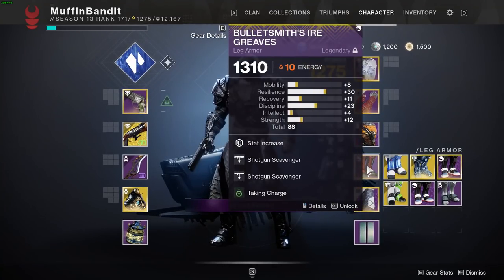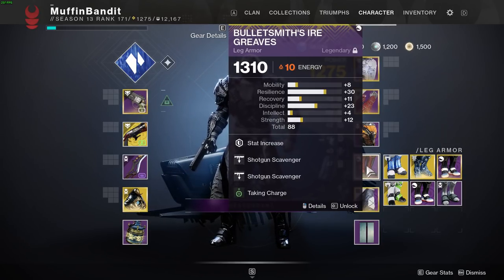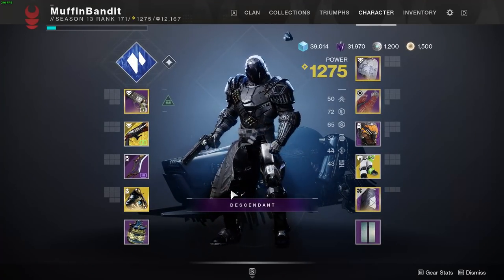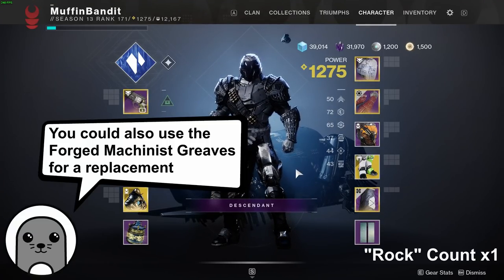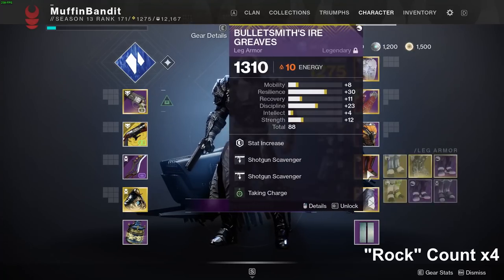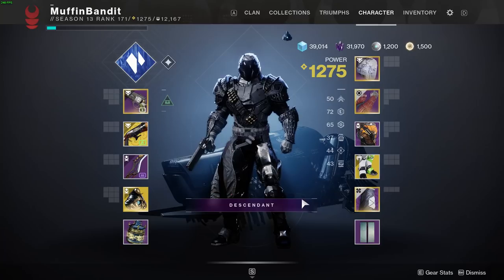Now, let's say you don't have these legs and you don't really do raids a lot. One of the classic things you can do to replace them — easy — Dune Marchers. Dune Marchers works good with everything, and these are obviously going to be very useful if you play a good amount of Crucible. When I'm rocking this build, this is actually what I look like — I don't really rock all of this together because I'm not rocking an exotic. So I do actually end up switching to Dune Marchers whenever I actually have to do something in the game.